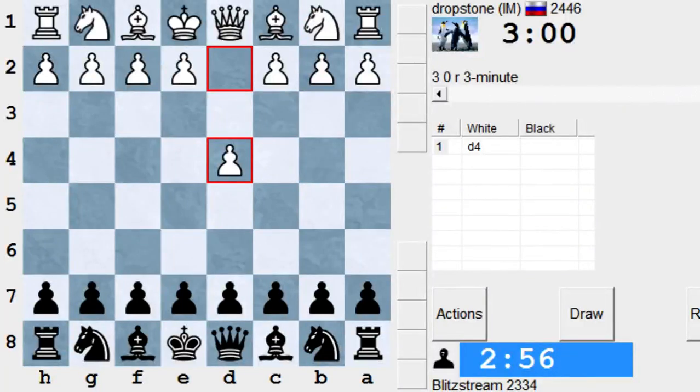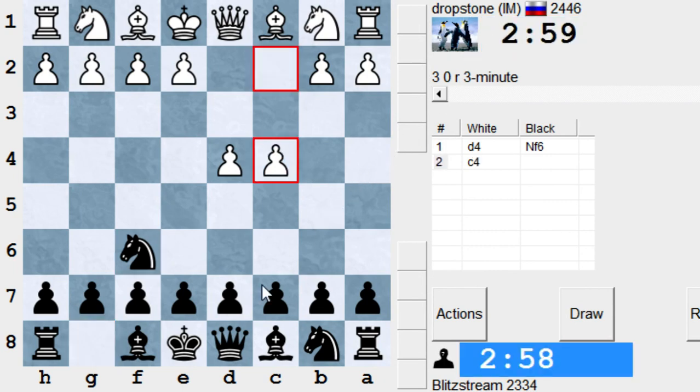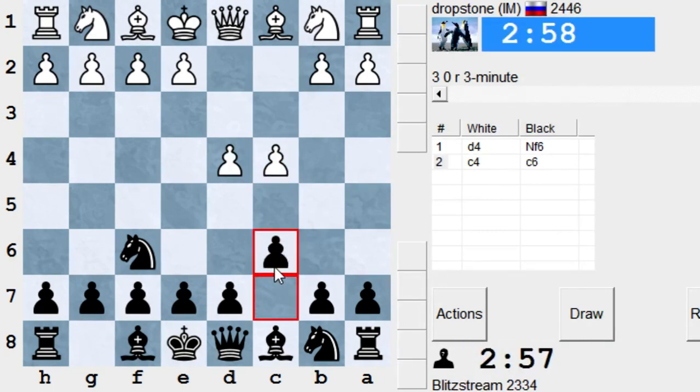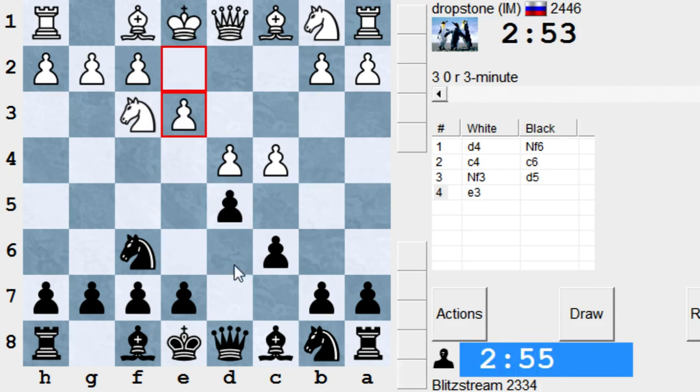Hello guys and welcome to this new video. We're playing against a Dropstone from Russia, an IM rated 2446 on the ICC. It's an ICC rating for the 3-minute pool — he's in the top 20 or 25 best players.